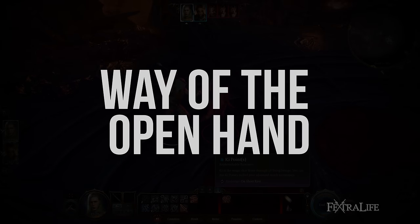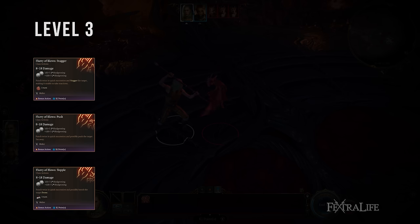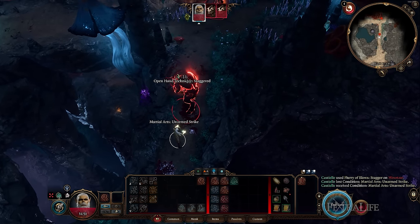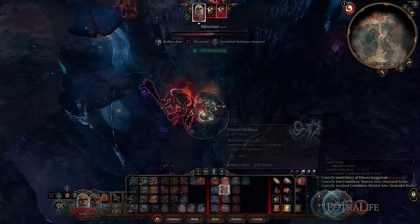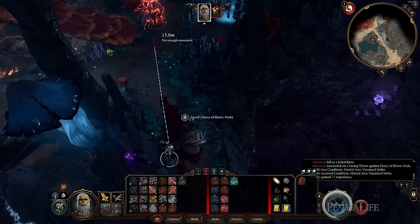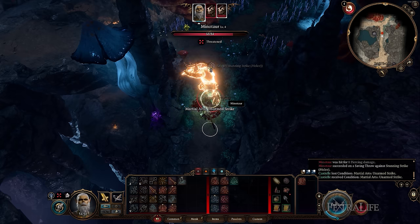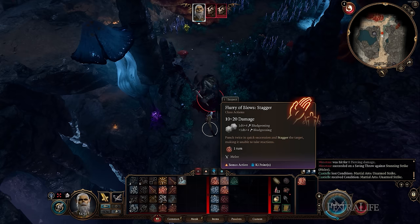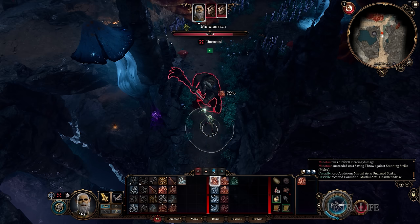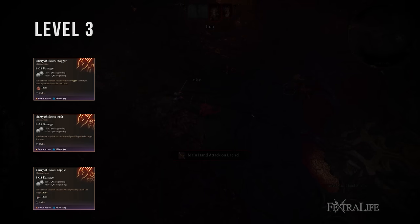First, let's take a look at Way of the Open Hand. At level 3, Way of the Open Hand Monks gain a modified Flurry of Blows that allows them to stagger, push, or topple enemies when using it. The stagger version is guaranteed as long as the attack connects, preventing the target from taking any reaction that round. The push version requires the target to make a Strength saving throw or be pushed back, with a difficulty class of 10 plus the Strength or Dexterity modifier of the Monk, whichever is higher. The topple version requires the target to make a Dexterity saving throw or be knocked prone. Attacking prone enemies in melee provides advantage on attacks, and the difficulty class is also 10 plus the Monk's Strength or Dexterity modifier, whichever is higher.